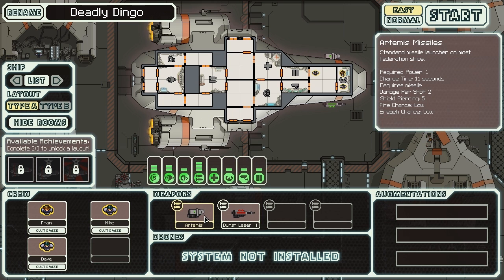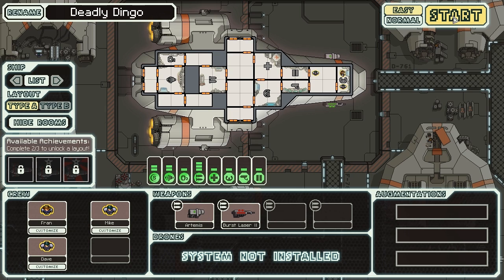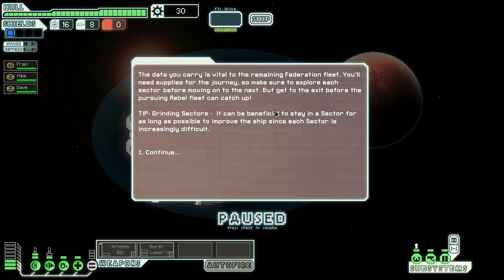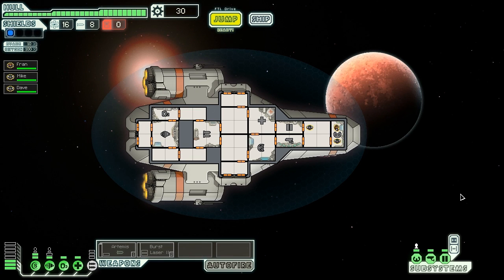We haven't got anything else to spend — we're pretty much stuck with our Artemis and our Burst Laser Mark Two. We're going to stick on easy as well, make things a bit easier, because last time we crashed and burned quite hard. The data we carry is vital to the remaining federation fleet — we know the story, we're fleeing from the rebels. Let's move the crew around the ship: Fran to the shields room.